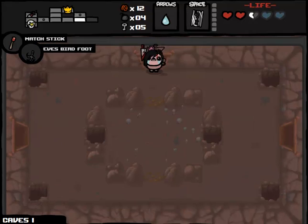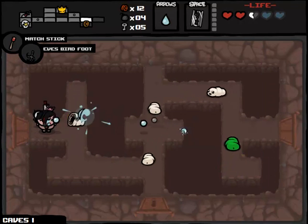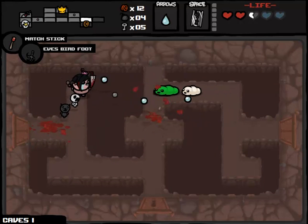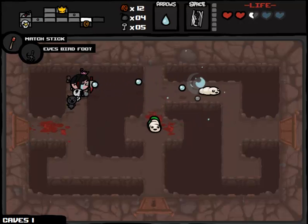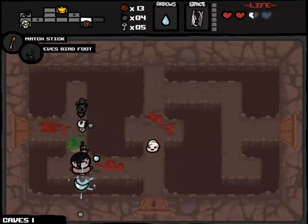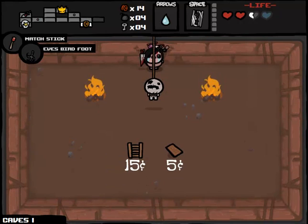Say what you will about Blue Baby, but at least he has the benefit of permanent invincibility from the Polaroid, versus Eve who doesn't have the same compensatory benefit. And say what you want about Samson, but Rage is a totally awesome upgrade. We managed not to take damage there somehow — thank you to Pretty Fly and Sacrificial Dagger for keeping me alive. I did take damage there. We still have one Spirit Heart — I really just want to make sure this heart makes it down to the next floor.